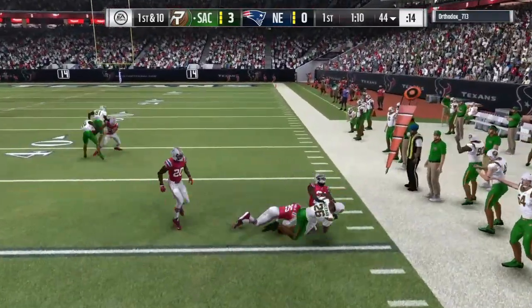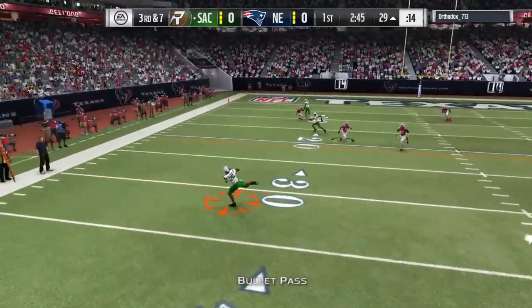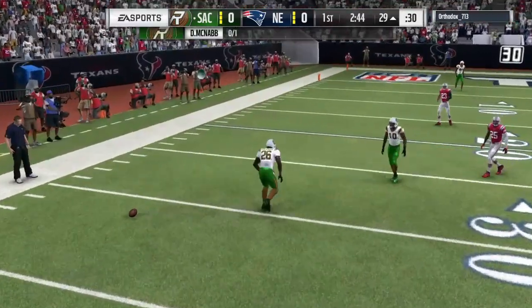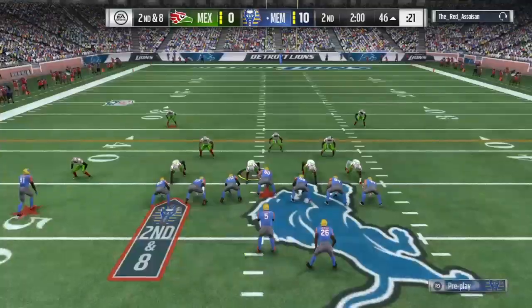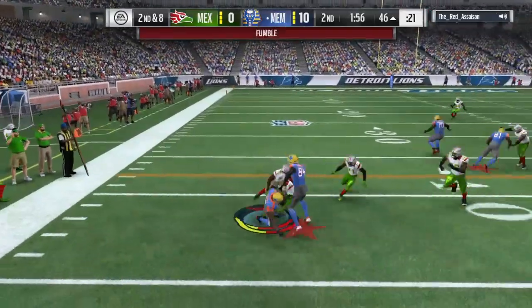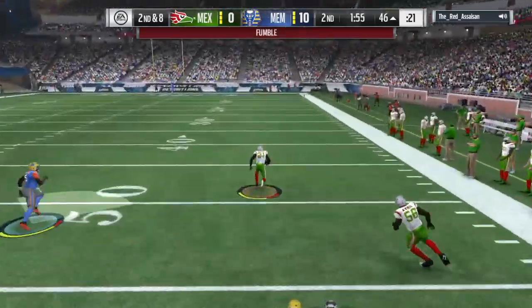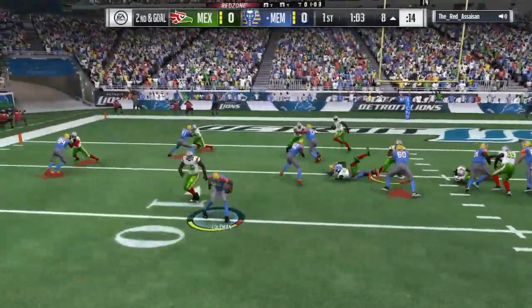When it came to catching, he actually reminded me of Tyreek Hill — he'll catch most of them, but once in a while he'll just drop a wide open pass. Out of 10 times he might drop one. And when it came to the carry rating, he only took about 5 hit sticks but did fumble once, so that 88 carry rating did show its face.